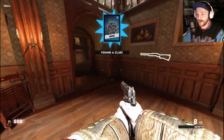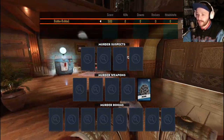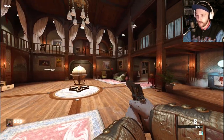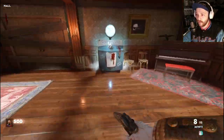We got the rope right off the bat! You can see we need murder suspects, murder weapons, and murder rooms. This room I have no idea what I'm supposed to do — I'm assuming it has to do with this right here, so we're gonna figure that out.